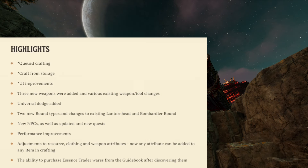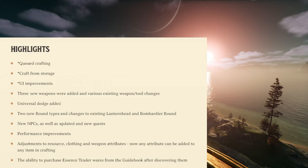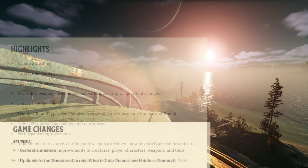For the 0.2 changelog, the highlights are queued crafting, crafting from storage, UI improvements, three new weapons were added, and various existing weapons and tools were changed, universal dodging was added, two new bound types and changes to existing lanternhead and bombardier bounds, new NPCs as well as updated and new quests, performance improvements, adjustments to resource, clothing, and weapon attributes, any attribute can now be added to any item in crafting, and the ability to purchase Essence Trader wares from the guidebook after discovering them.